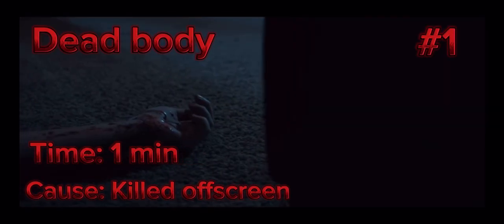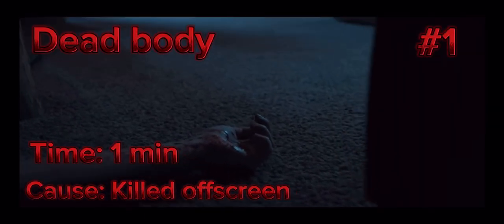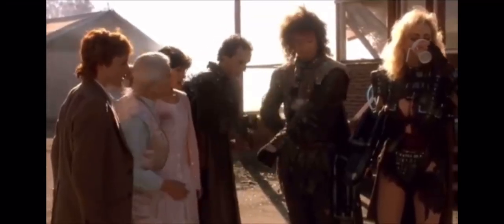Upstairs, we see a dead body that the critter is still feasting on — the first, and spoiler, only human kill of the short film. When the bounty hunter makes it upstairs, he finds the kitchen a mess, but he also picks up some Pasta-Roni and pours it out. This is a nice little nod to Critters 2, when Ugg and Lee are trying to figure out how to use straws.